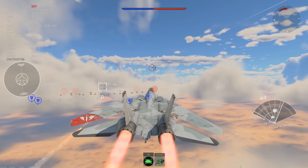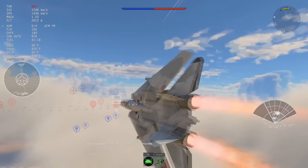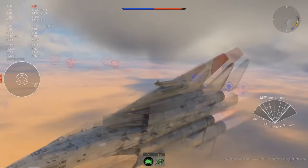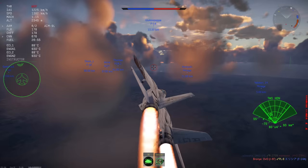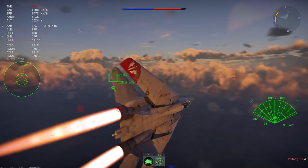Then we have TWS — track while scan mode. It gives you some advantages of a lock without actually locking the enemy and setting off their RWR. When TWS picks up a target, it snaps onto it and you get a dashed box showing some additional information. You can use select target to lock to switch to another target, and use lock radar on target to enter normal tracking lock. The main use for TWS is launching Phoenix missiles across the map on the Tomcat at long ranges — basically the only missile as of right now which can be fired with TWS. Expect the AMRAAM to do the same in the future.